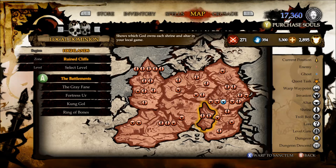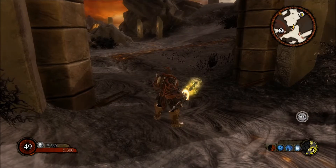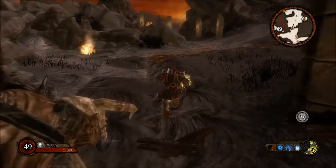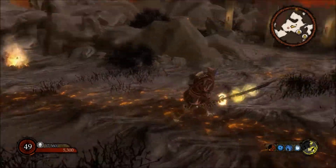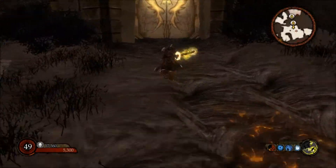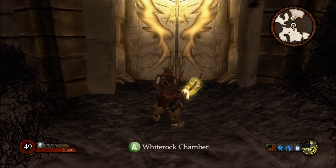Now finally for Light alignment. The first one — you want to be at Ruined Cliffs, at the Battlements, and you're after White Rock Chamber. This one is pretty easy to find; it's pretty much at the start. Come here, there's a chest just over there, and it's straight up here to the right — White Rock Chamber.